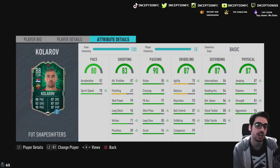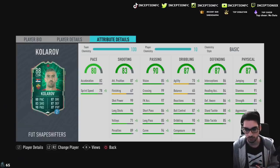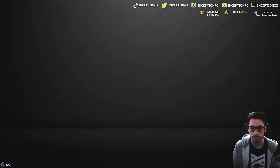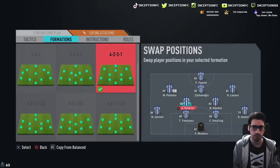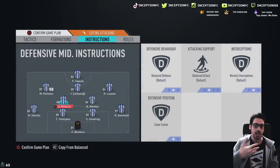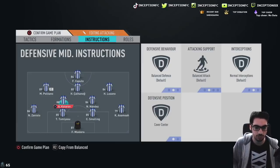I wouldn't recommend it because I do think that this guy is going to be more defensive oriented in the CDM position with the shadow chemistry style on stay back while attacking, cover center, or stay back while attacking cover center and cut passing lanes. So a lot of different variables to work with this card. I want to show you guys how we're going to be lined up with him in game. Don't worry about the state of the team — it's just about trying him out on his full chemistry capabilities. We're going to try out Kolarov in the left center defensive position on balance instructions first, and then we will rotate that accordingly. We always try out on balance to see what he's like transitioning forward and transitioning back, especially with his medium-high work rates and his stamina.